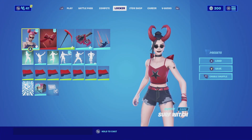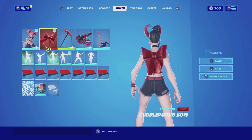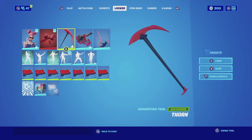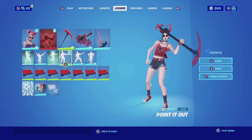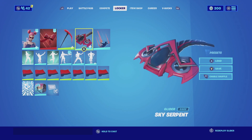For the last combination with the Surf Witch Surf Demon edit style, I'm pairing it up with the Cuddle Pool's Bow. The Cuddle Pool Bow fits perfectly on her back — it has a similar color scheme to the red shirt she does have and I just like how it looks. For the harvesting tool, we're going with the Thorn with the default edit style. The Thorn is a very fitting harvesting tool — it's very cheap in the item shop at 500 V-Bucks, and it has a color scheme of red and black that the skin does utilize.